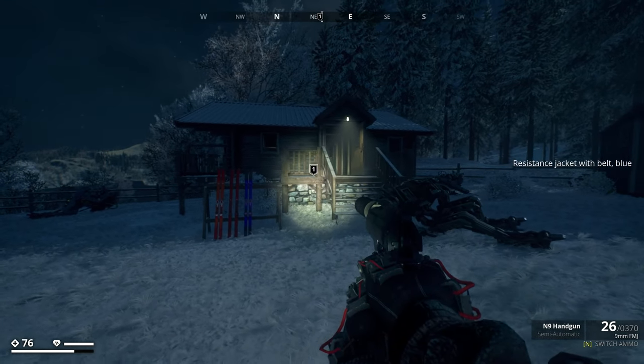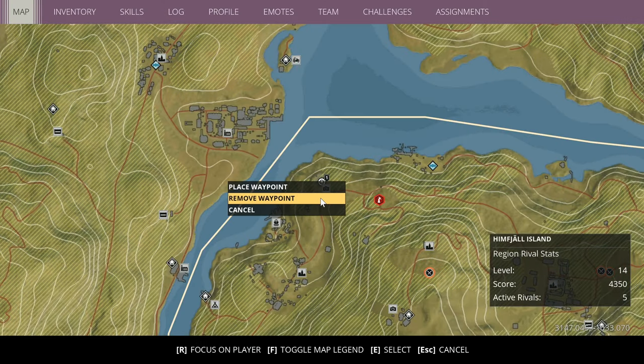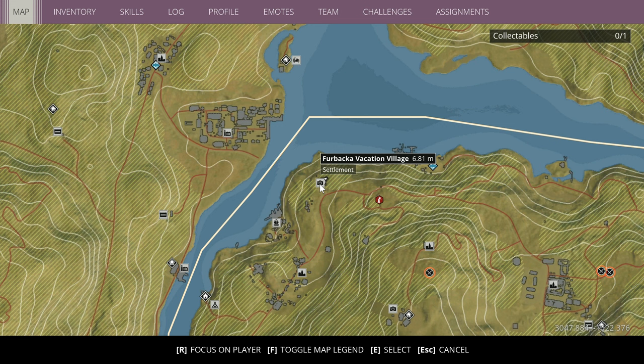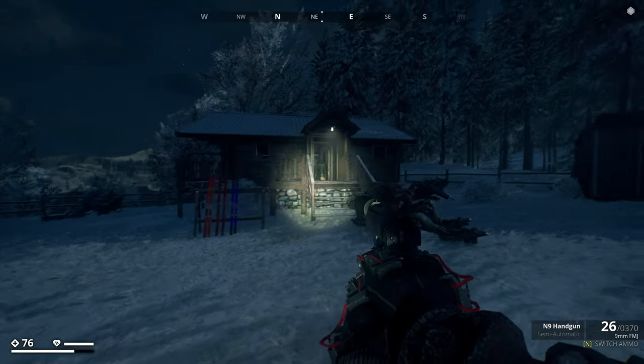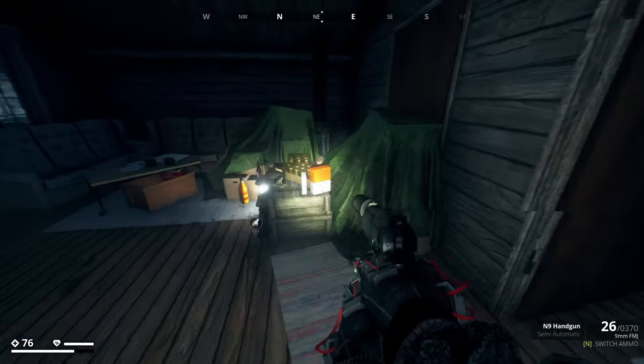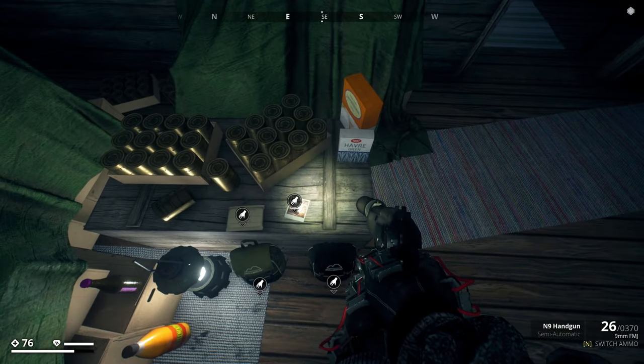Alrighty guys, vacation photo number six is located over here. It's really close to number five — number five was just over here on the docks at the resort. So you just want to head a little bit over here to the vacation village. The rough coordinates for this will be 3070 by negative 1041. It is in this house over here. Come in, there'll just be a bunch of stuff laying around, and there it is right there.